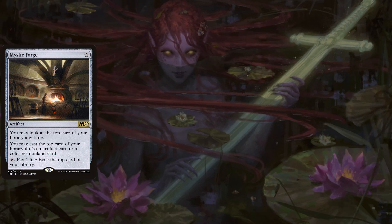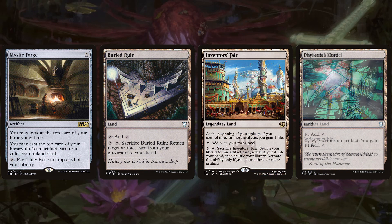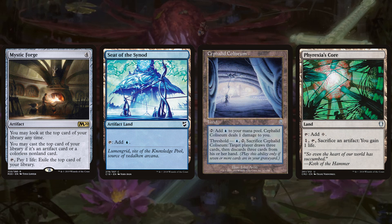We've got Mystic Forge, an all-star from Core Set 2020 — a four-mana artifact that lets you look at the top card of your library at any time, cast the top card if it's an artifact or colorless non-land card, and tap plus pay one life to exile the top card. This is super effective since we're playing so many artifacts. We're also playing a low land count of 33 lands — mostly Islands — with utility lands including Ancient Tomb, Academy Ruins, Darksteel Citadel, Buried Ruin, Inventor's Fair, Phyrexia's Core, Seat of the Synod, and Cephalid Coliseum.